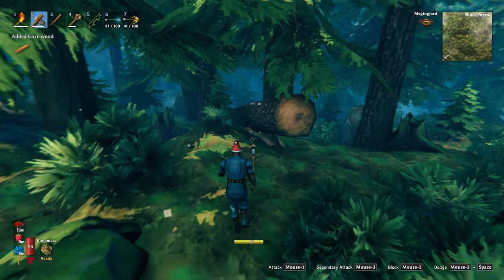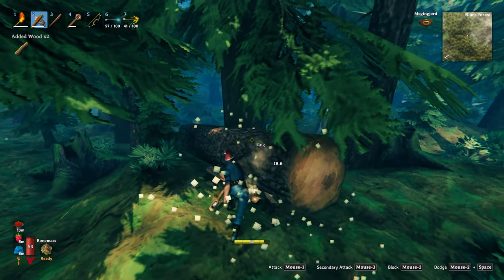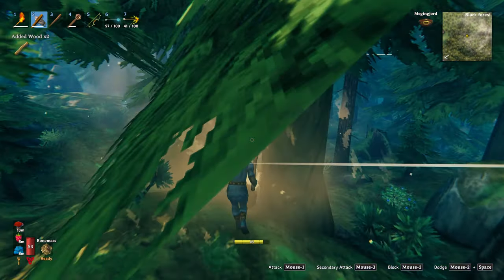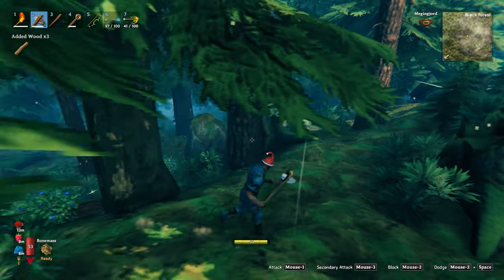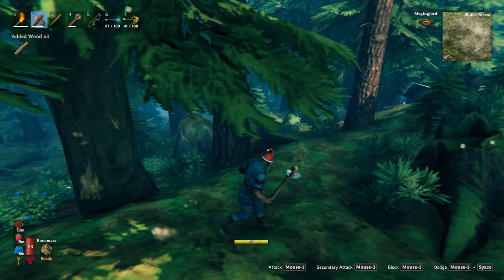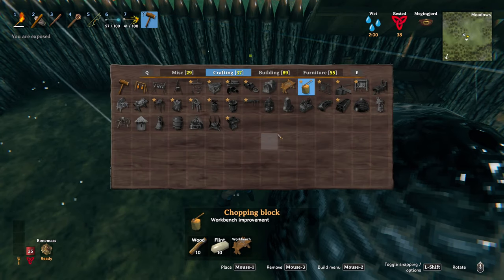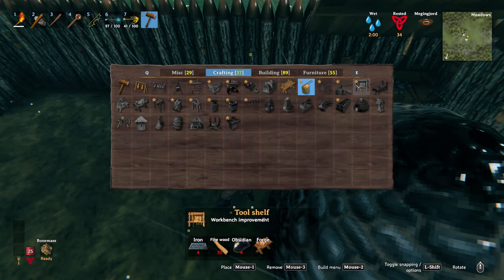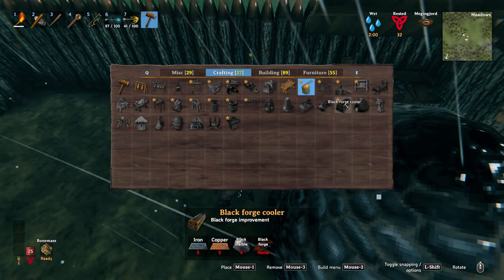I highly recommend crafting the Stagbreaker before you venture too far into the Black Forest. It's a great all-round utility weapon that will help you out in many combat situations. As soon as you've got your 20 core wood head back to your base to craft it. The last thing to sort out before you can craft your Stagbreaker is you've got to upgrade your workbench to level 2, and all you need for that is your chopping block.